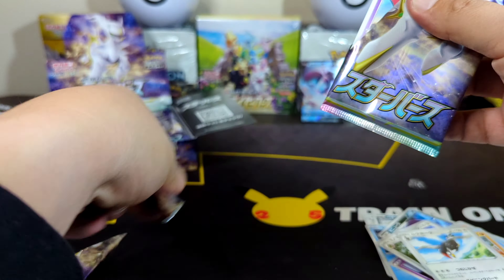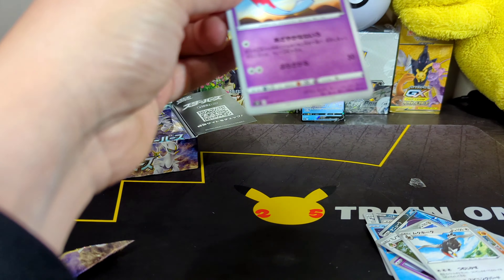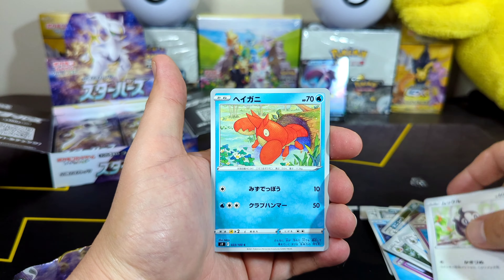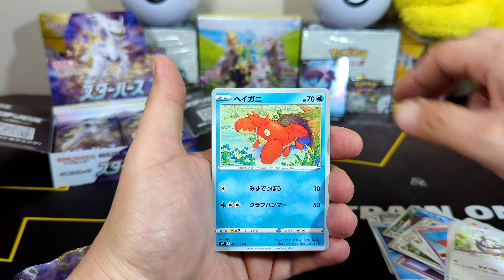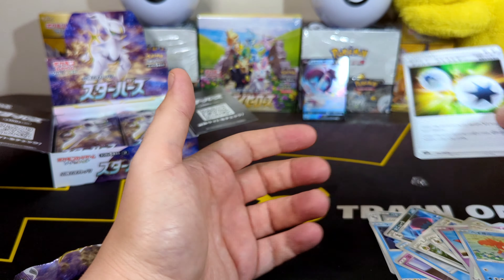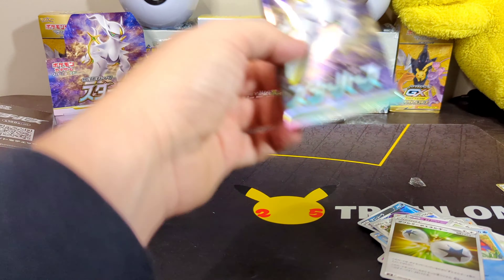It's a Raptor actually — that's his name. I haven't seen this Pokémon in a minute. Kupchu, Chinchu, Starly. We got a Holographic Bibarel — that's the first time I see a Holographic on this guy. And a Double Energy.